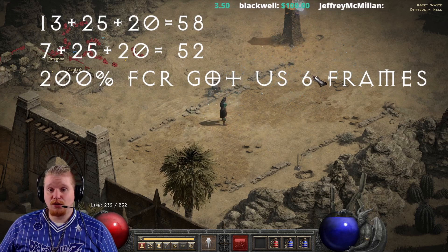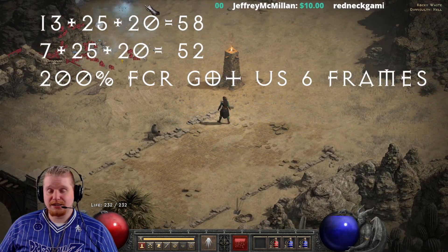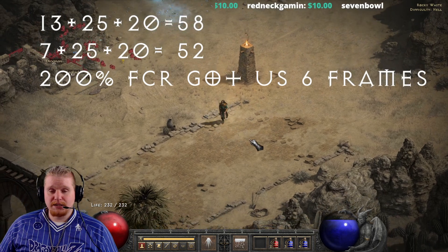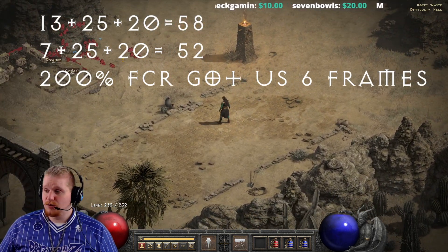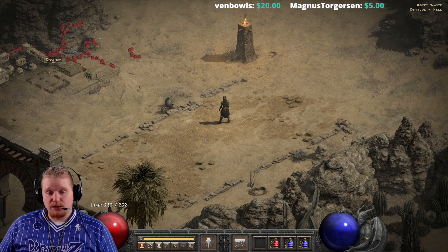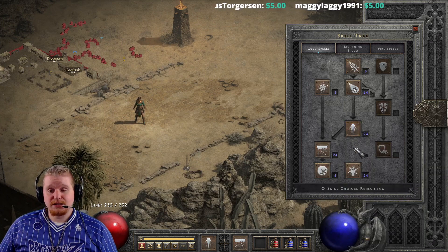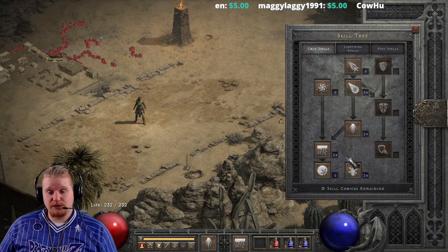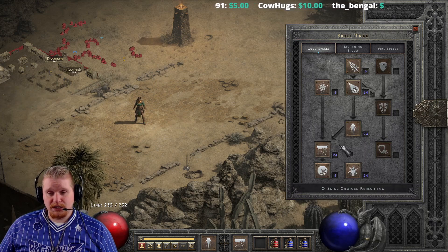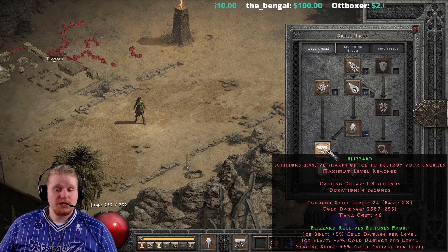Those 6 frames will speed up your blizzard attack and allow you to cast it slightly faster, but it's almost imperceptible. This is why faster cast rate doesn't necessarily matter much for blizzard or delayed abilities — it helps only in the smallest amount, and over thousands of casts those 6 frames will add up, but in the short term they mean relatively nothing. That said, since you'll be casting other abilities like glacial spike and ice blast between blizzards, it's wise to get some FCR to speed those up.